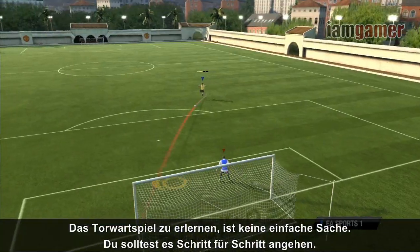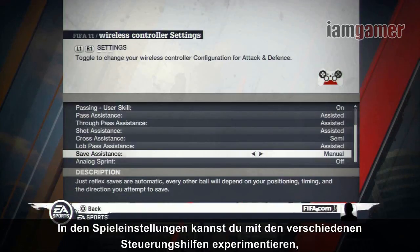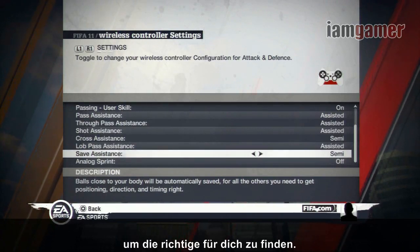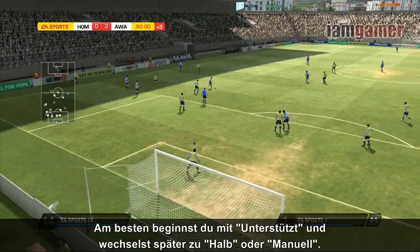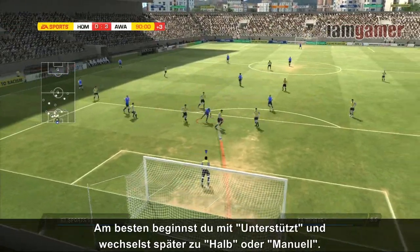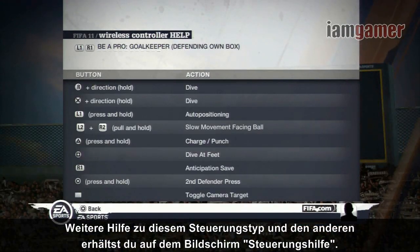Learning to be a goalkeeper is not an easy task — you have to take it step by step. In game settings, you can try and play with the different assistance levels to see which one suits you best. We recommend you start with Assisted, then move up to Semi or Manual once you master the controls. For extra help, controls explained here and other additional controls can be found on the controller help screen.